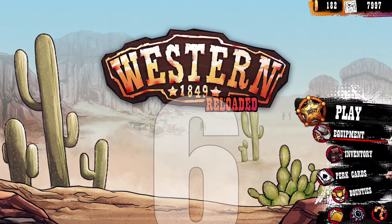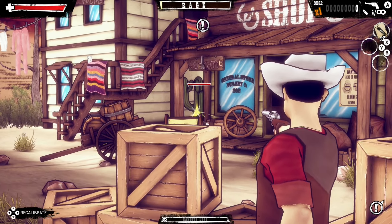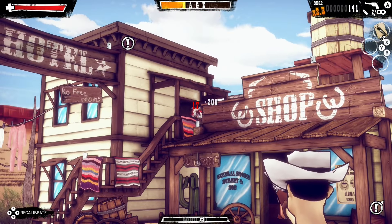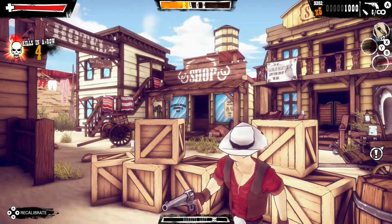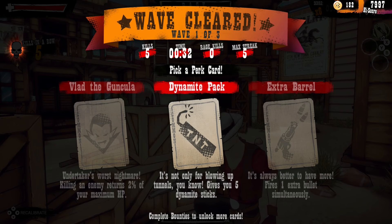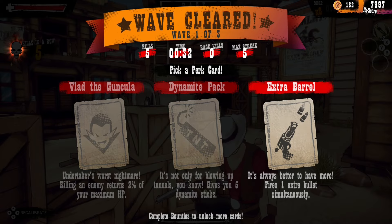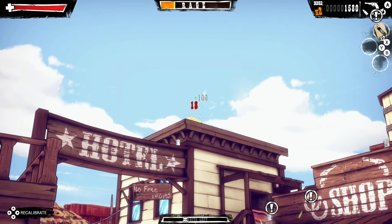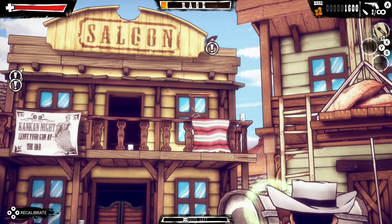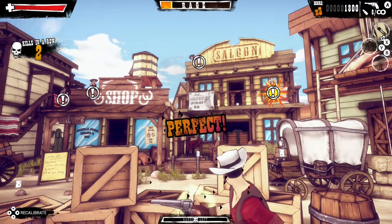Number 6 on my list is Western 1849 Reloaded, an interesting gallery shooter where you can change position and take cover in numerous spots, which is integral to gameplay because enemies come from multiple angles. When playing with gyro, you move positions with the left analog, peek from cover, and ready your shot by holding the left trigger, firing with the right. The game has a similar risk-and-reward reload system as Sniper Hunter Scope — pretty much identical. There are also handheld mode button controls if you choose not to play with gyro.